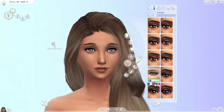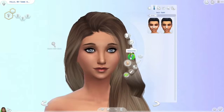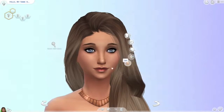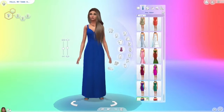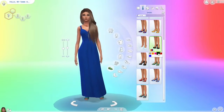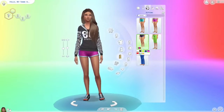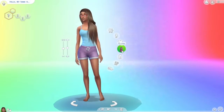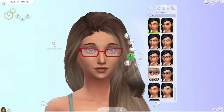Her formal wear is sort of not very summery. I tried to keep the makeup cute and everything, but I didn't really know what to do for formal wear. I gave her this dress because it's like a maxi dress, so that's sort of what I gave her because I didn't have that many options to choose from. And then for sleepwear I just gave her that because why not, and I took those glasses off.